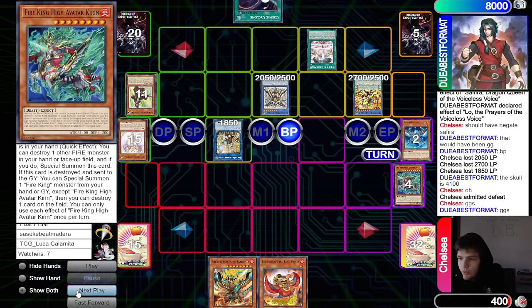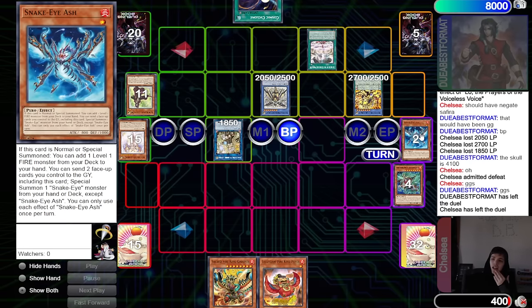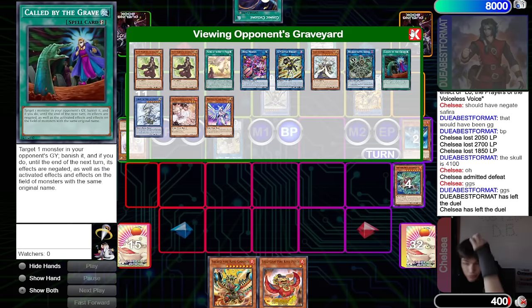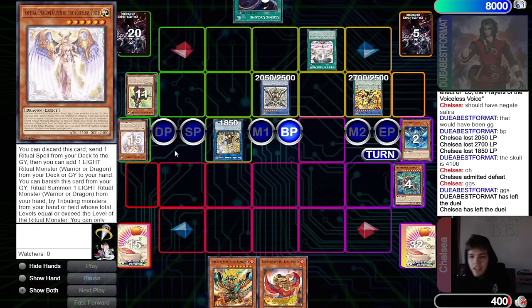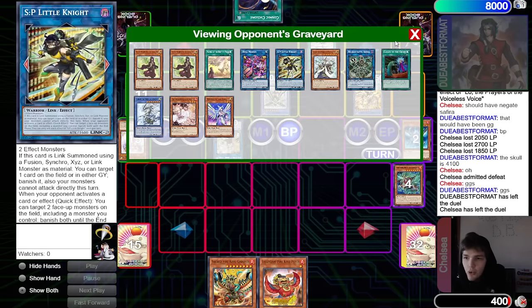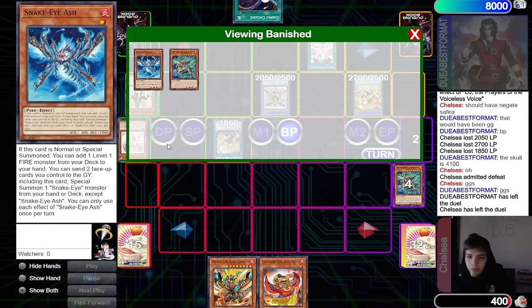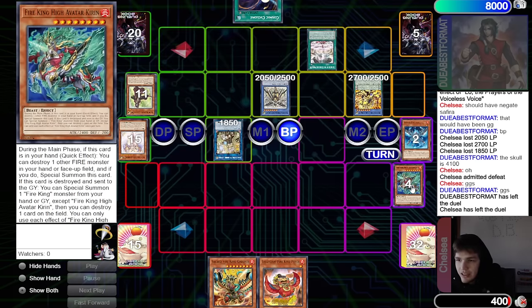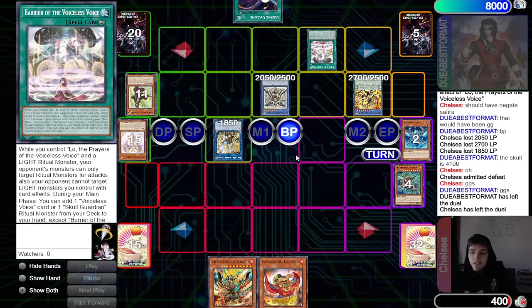Voiceless Voice wins. Game one the Fire King Snake Eye player bricked. Game three the play was a little weird on both sides — they should have Arvata'd the Queen, but the opponent also should have beat over Arvata to make sure it didn't matter. The match was about 48 minutes long. It's very hard playing against Voiceless Voice for the first time — their cards have so much text and multiple effects. Crazy they decided to play Snake Eye Fire King without reading the other viable decks. DB Grinder signing off — peace, have a nice day, stay safe.